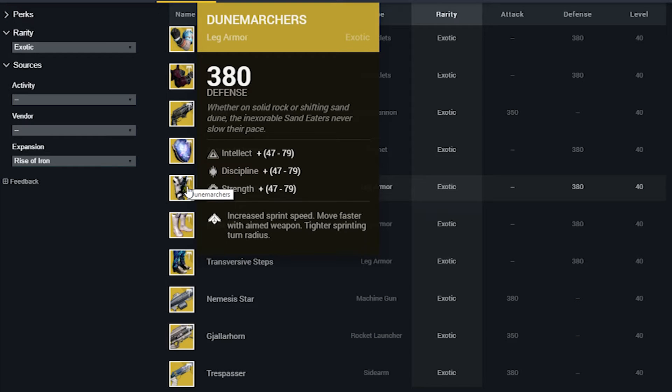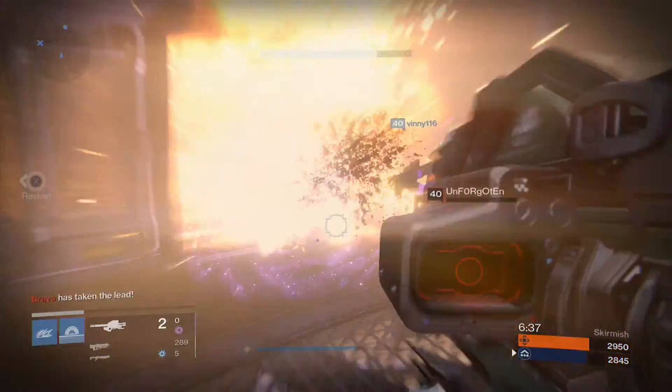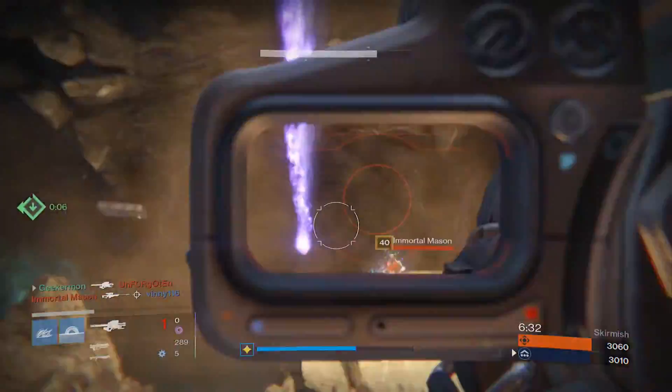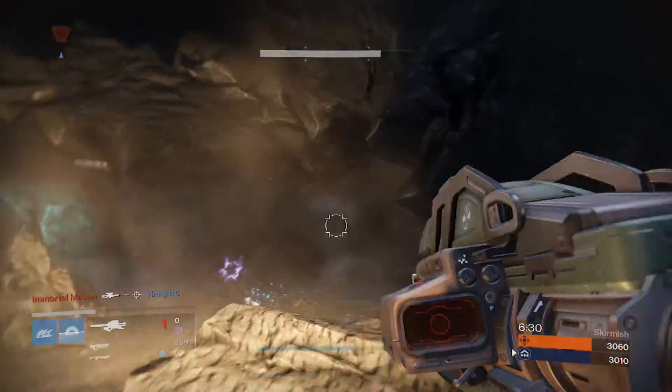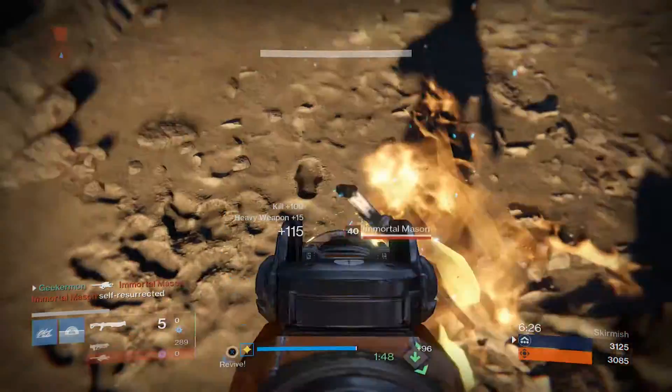Next, we have the Dune Marchers, which increase sprint speed for the Titan. You move faster with your aimed weapon, almost like Radiant Dance Machines, and they give you a tighter sprinting turn radius. This will essentially make your Titan as mobile and agile as some of the Hunters. These may not be overpowered per se, but I would watch out — they could be deadly.